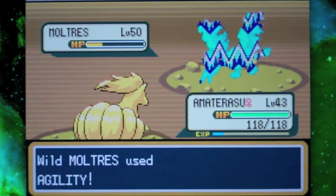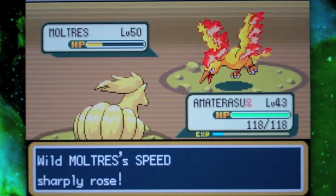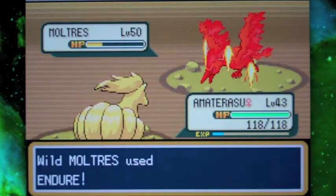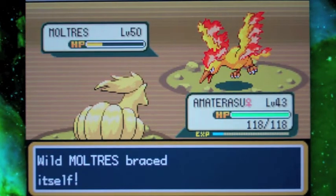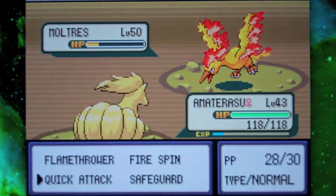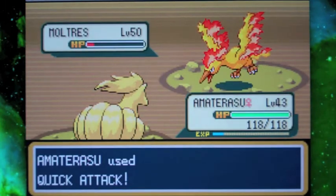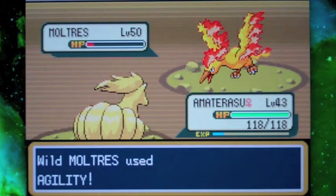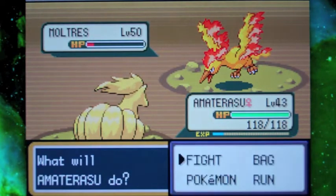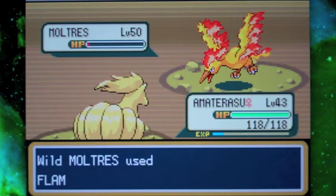I'm gonna send out Amaterasu here, just because it's going to be able to withstand fire moves better than anyone else. Moltres knows Endure, which is great because basically if it uses Endure and gets hit with a critical or super effective move, it's always gonna hang on with one hit point — which makes it a lot easier to catch.